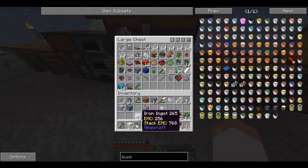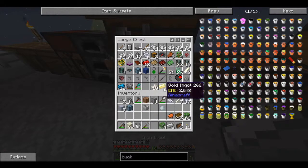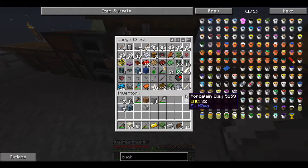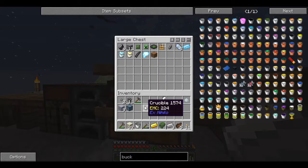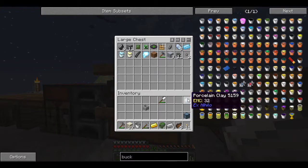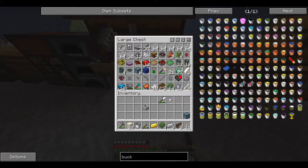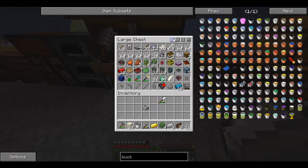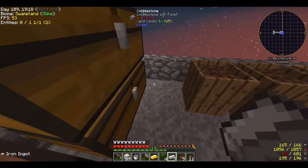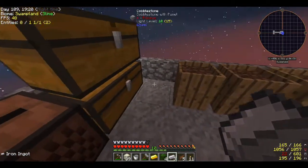Let's put some of this stuff away - this is all kind of junk right now. That clay might actually come in handy really soon because I believe one of the next things we're going to be making is the Tinker's Construct smeltery. But first let me put the torch here.